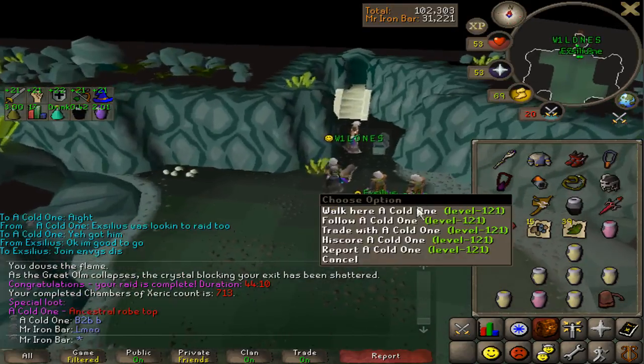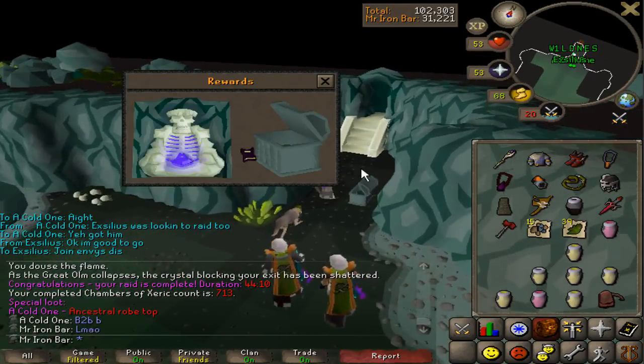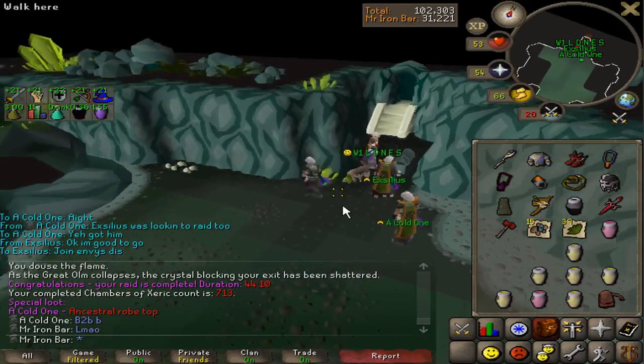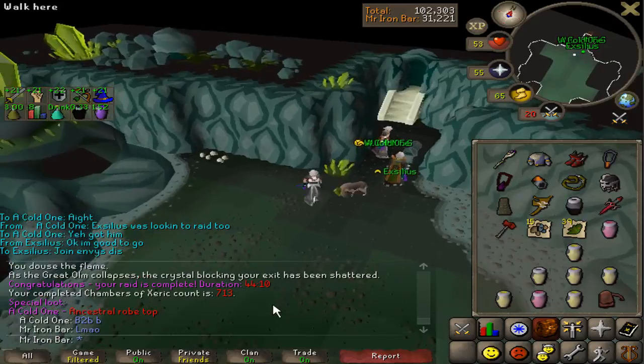He already has one of these and I already have three, but hey, that's good money — a nice decent split on my main. That's crazy, back to back twisted bucklers.